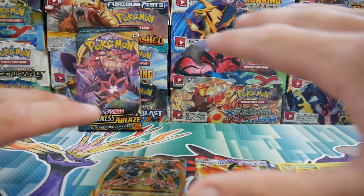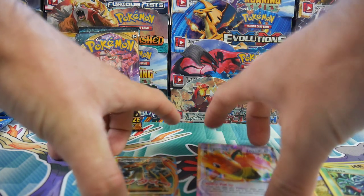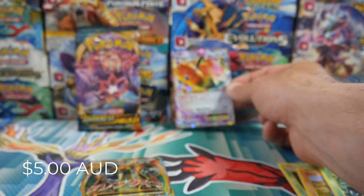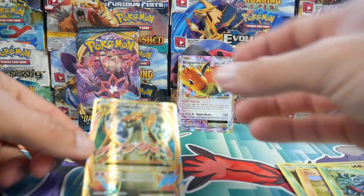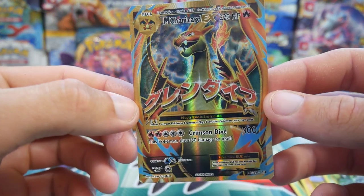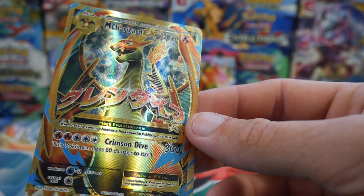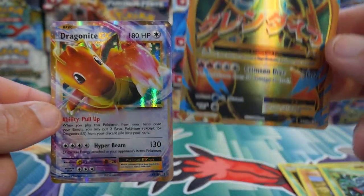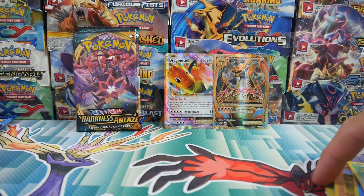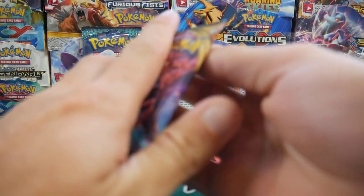Oh, there is no way. There is absolutely no way! Oh my god, I have goosebumps all over me. We got a Dragonite EX in the reverse slot, which I haven't seen in a long time, and then we got the man of the set — the Mega Charizard EX full art! There is absolutely no way we just got the best card in the set. I've never ever seen two ultra rares in the same pack — never two EXes, not including the Breaks. I have legit no words — that is insane.